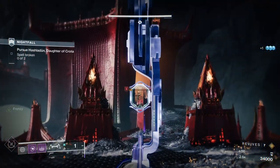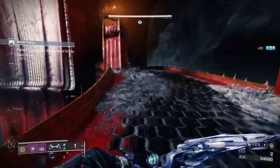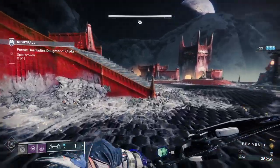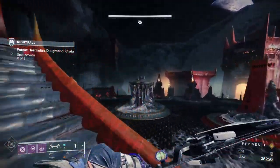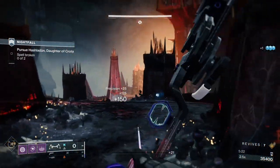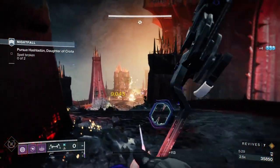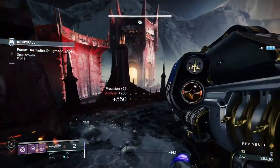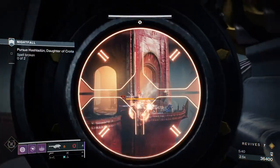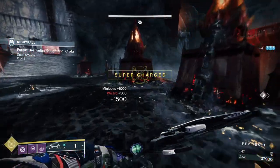A couple of tips for this area: the wizards do big damage but you can take them from down here in the main area — you do not have to run up. I like to take the left-hand side wizard and orb first, because when you take the second orb, whichever order you do it, you'll get a whole bunch of Cursed Thrall. If I take the left side first I can start shooting the Thrall from the right side since I'm in a raised position with a clearer view.